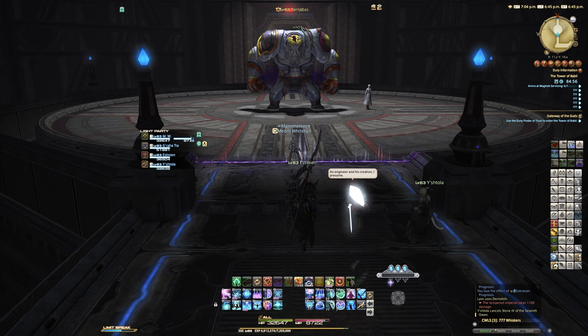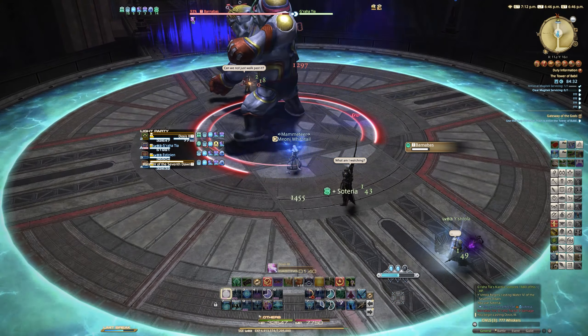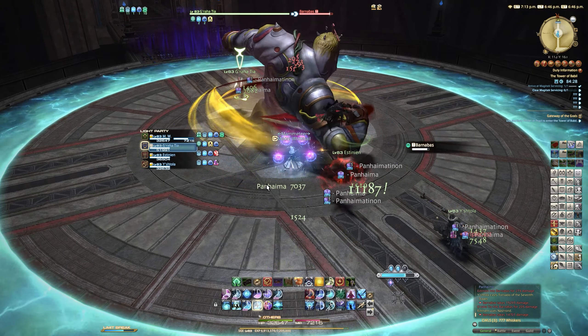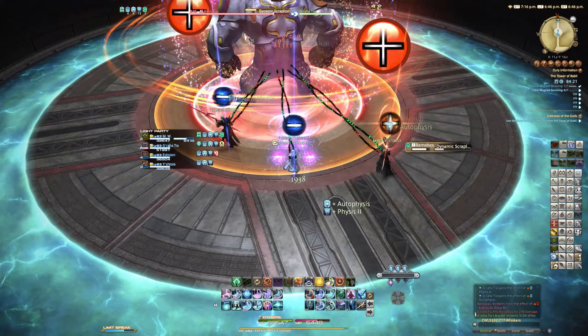You need to tank this boss away from the group, facing away. He does actually have a cleave mechanic with his tank buster called Ground and Pound. This is where the creature readies its fist ready to smash your tank, and this is a line AoE in front of the boss, so don't stand in front of the boss.